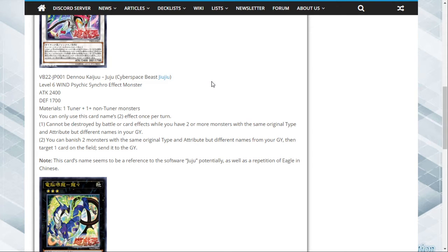This seems like it goes in a deck that's very uniform — like where everything shares the same type and attribute, such as Earth Machines and stuff like that. Harpies were an example, but they all treat each other as the same name so that wouldn't work.